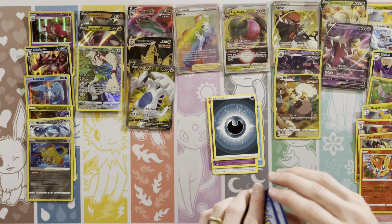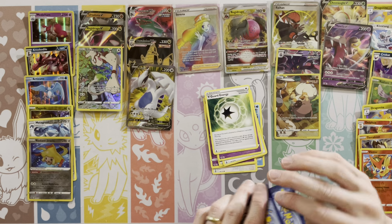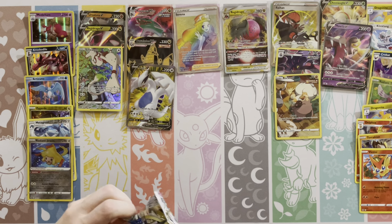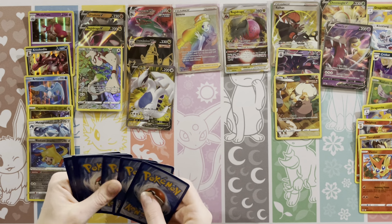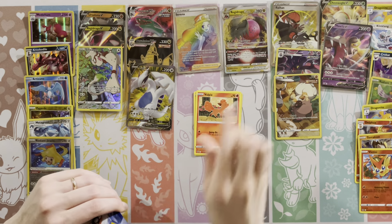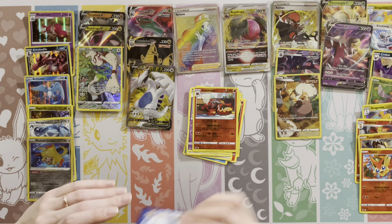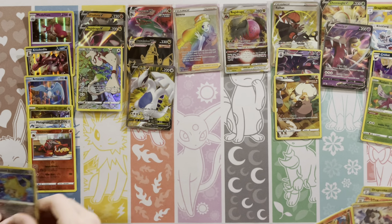Vulpix, Drowzee, another energy, Duosion, another energy, my last reverse, Ponyta, and I finish with Hisuian Lilligant. My side was a lot less loaded. I feel like yours is like the average - what you would want to get. Beldum, Stunfisk, Vulpix, Snorunt, Fletchling, Energy, Sigilyph, Gym Trainer, Curlie Reverse, Incineroar - Incineroar is a rare. What a recap we're going to have here.